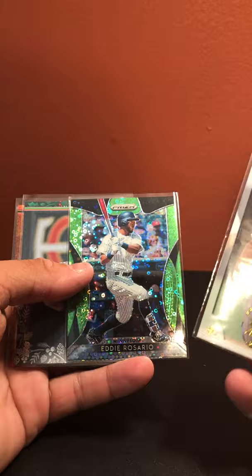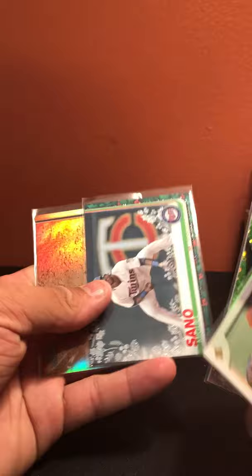Minnesota Twins: Ron Coomer out of 3250, Eddie Rosario cool insert numbered out of 199, Miguel Sano metallic, and Eddie Rosario sepia.